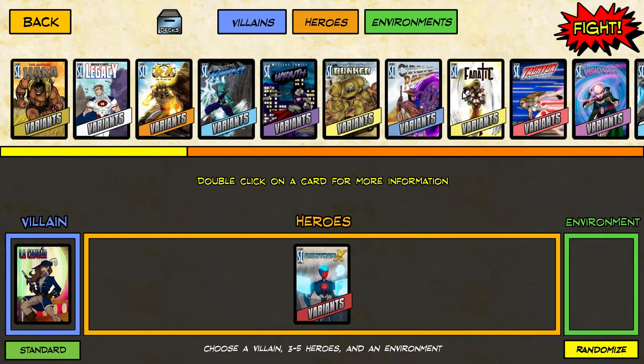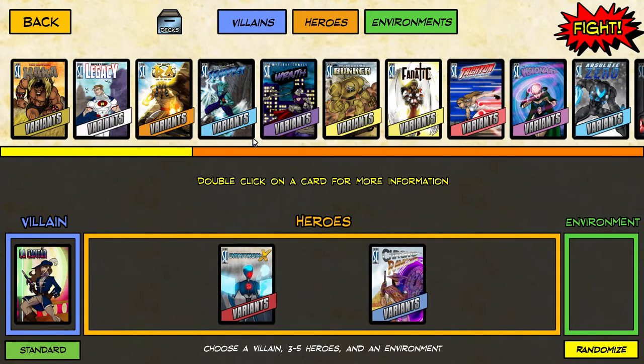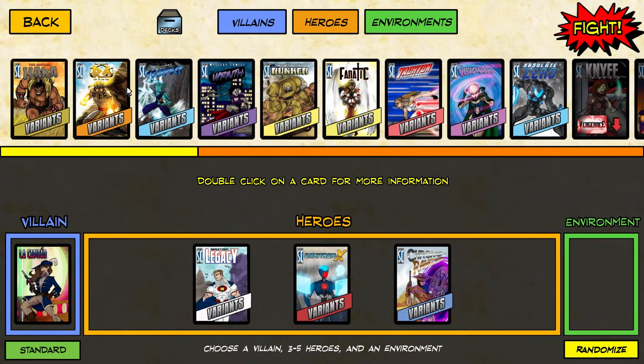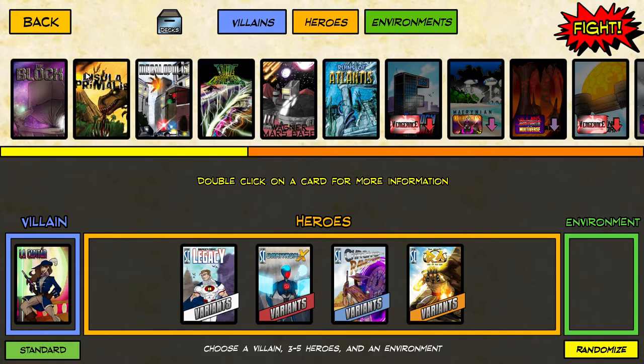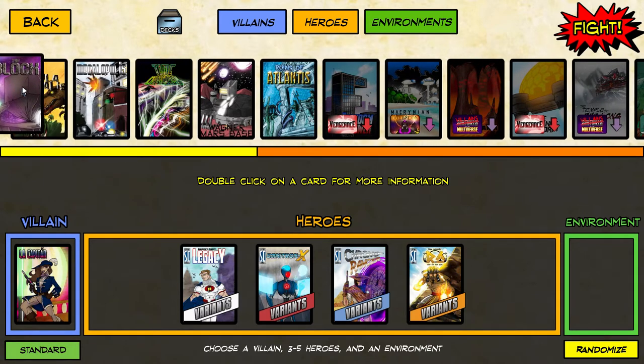We're going to be using the new characters added in the expansion: Omnitron-X and Chrono Ranger. From a purist perspective, in a previous game I did use Chrono Ranger — much to my shame — not realizing he was a variant or an upgrade. We're also going to be using Iron Legacy, and of course I love Ra, so we'll put Ra in as well, hopefully crushing with Ra's dashing power.